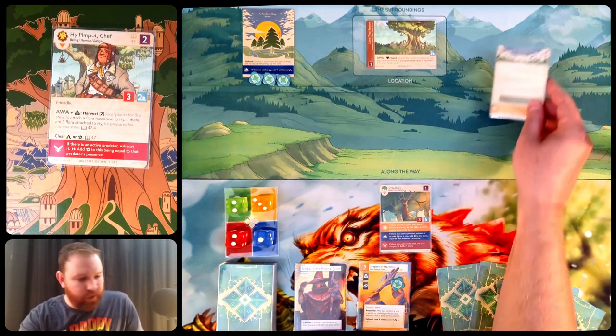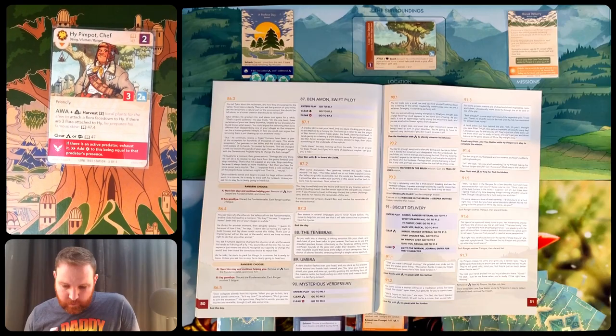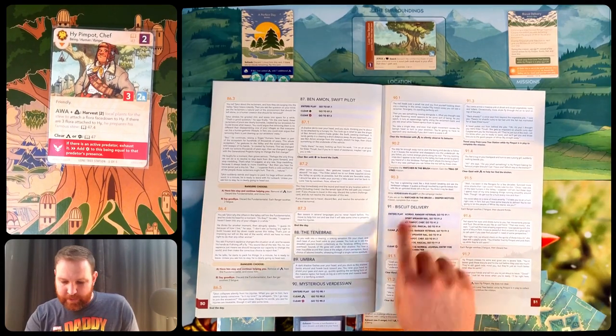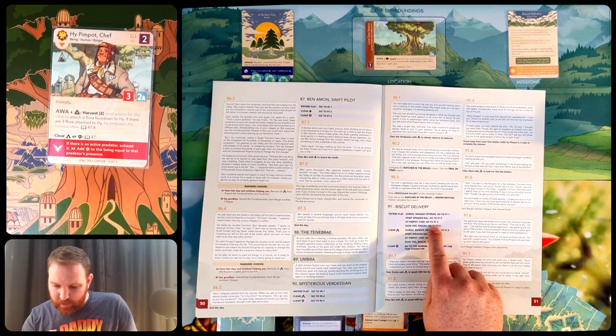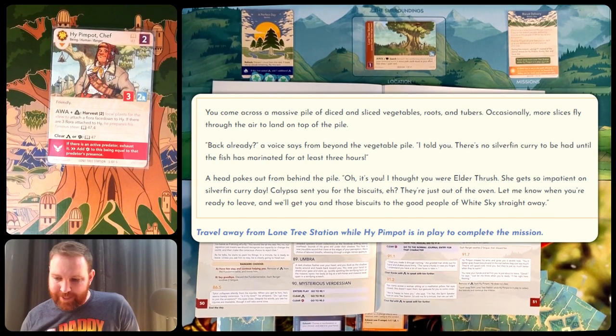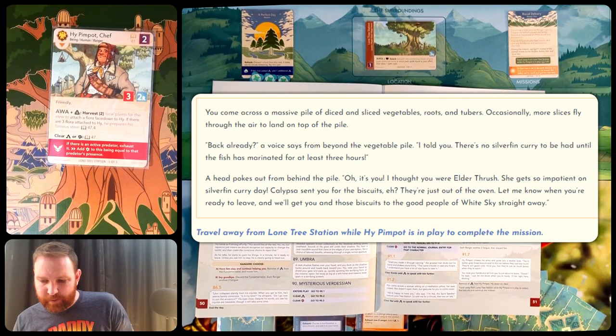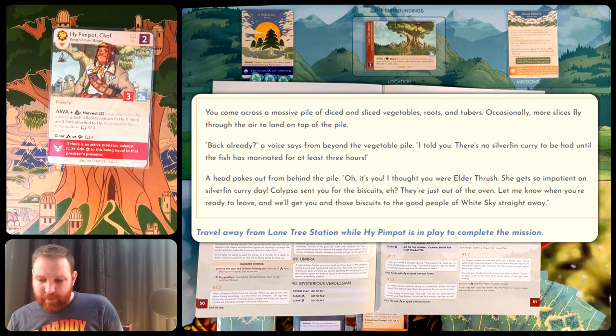'Let me know when you're ready to leave and we'll get you and those biscuits to the good people of White Sky straight away.' The card reminds me: travel away from Lone Tree Station while High Pimpot is in play to complete the mission. So all I have to do is travel away from here. Traveling is something I can do at the end of a round. Step two is ranger turns where I can actually do game actions, and then step three is to travel. If the location — Lone Tree Station — has progress equal to or exceeding its threshold of three, I may travel.